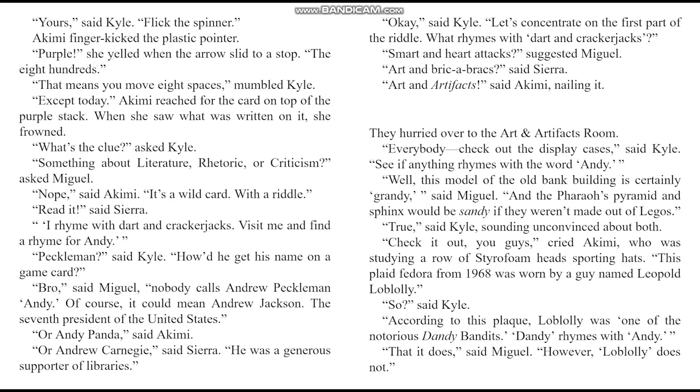Akimi finger-kicked the plastic pointer. Purple! she yelled when the arrow slid to a stop. The 800s — that means you move eight spaces, mumbled Kyle. Akimi reached for the card on top of the purple stack. When she saw what was written on it, she frowned. What's the clue? asked Kyle. Something about literature, rhetoric, or criticism? asked Miguel. Nope, said Akimi. It's a wild card with a riddle.